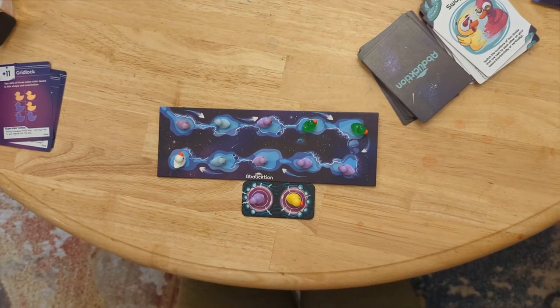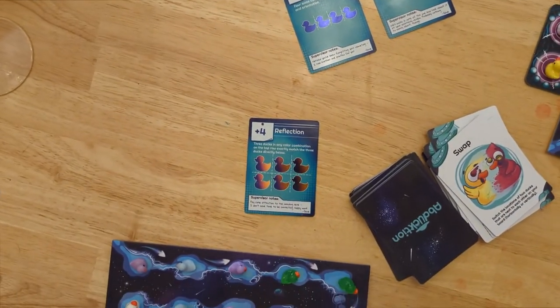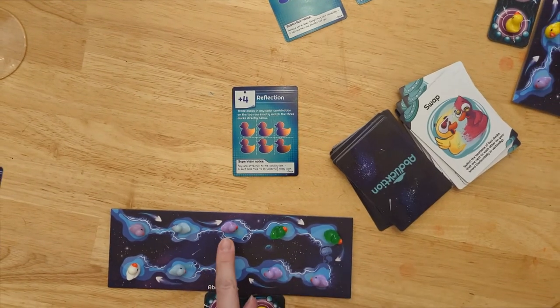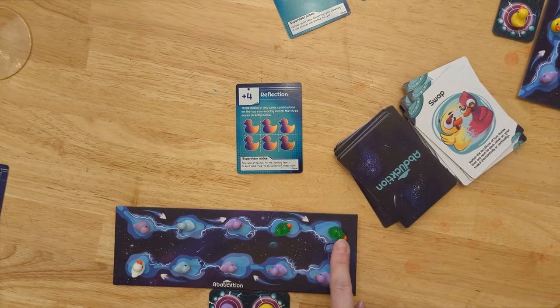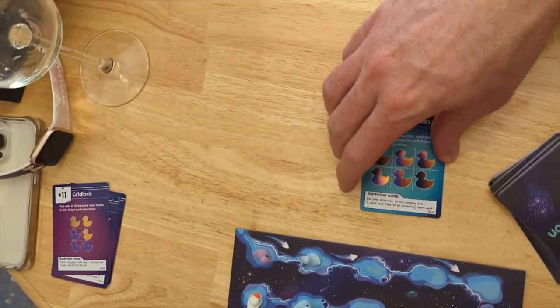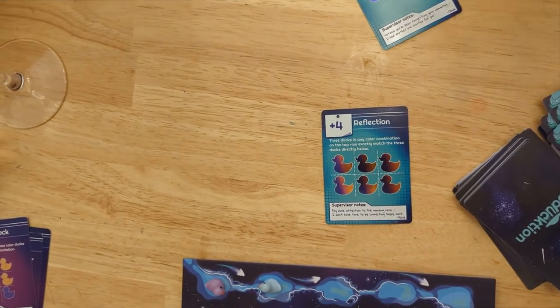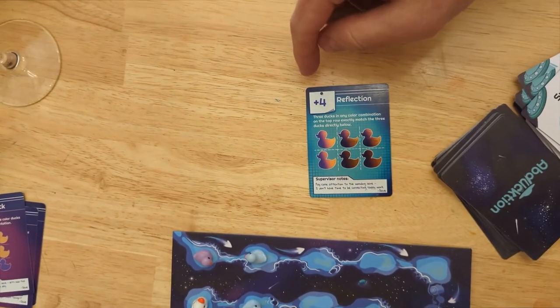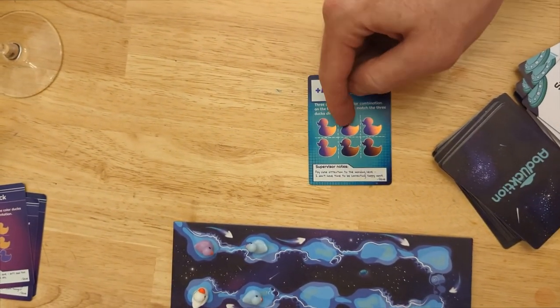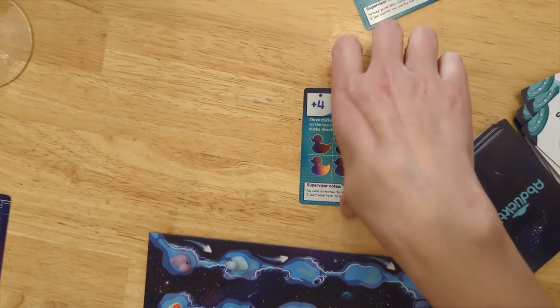Okay, without even doing anything, I've got reflection. Purple, purple, purple — glitter is purple. So reflection is: the top row has to be the same as the bottom row, but the colors can be anything. So like this could be yellow, yellow, blue, blue, pink, pink. Or it could be all purple like Jess had, or sort of any combination there.